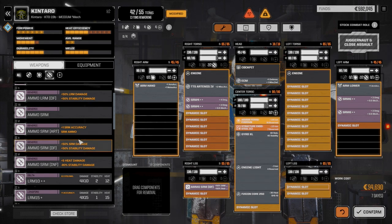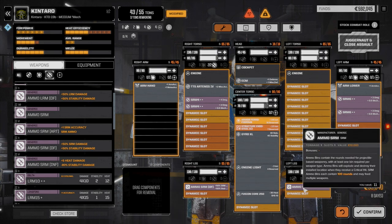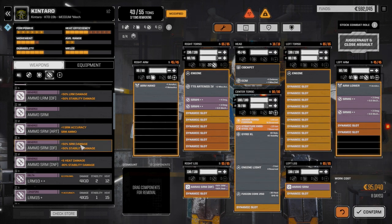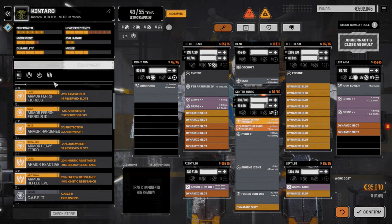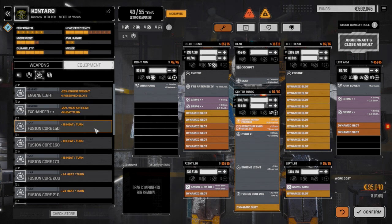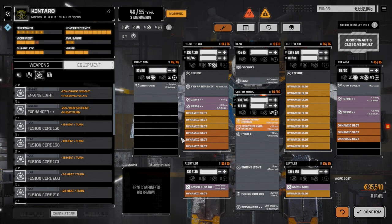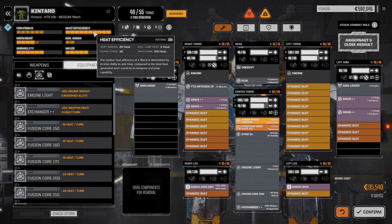That's 80 rounds of dead fire and then regular SRM ammo — that's about 100 rounds total, roughly nine turns of continuous fire with everything. That's probably going to be okay. Now let's go to equipment and get some heat sinking — I want to add an exchanger to this guy. I'll put it in the center torso — that's really going to help our heating situation.